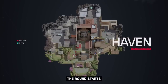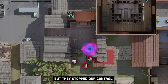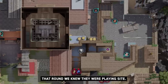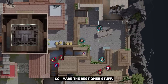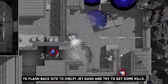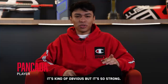The round starts with Death getting a kill on Dark, and the rest of the team trying to get B-Court control, but they stopped our control and we knew that the A-Site was easier to get, so we came back to it. We knew they were playing site, so I made the basic Omen stuff — smoke Heaven and City, and try to flash backside to Jett, dash, and try to get some kills. It's kinda obvious, but it's so strong. It's a very nice combo.